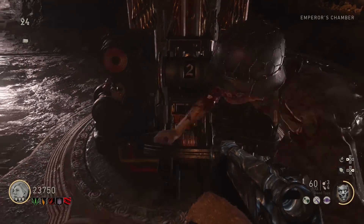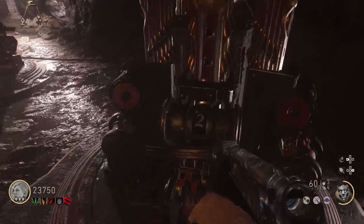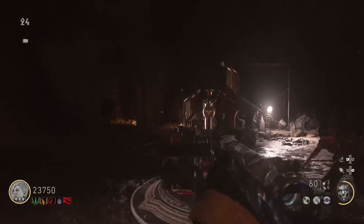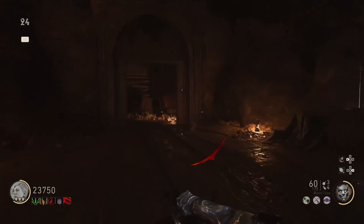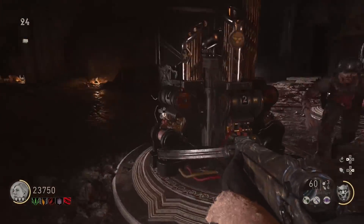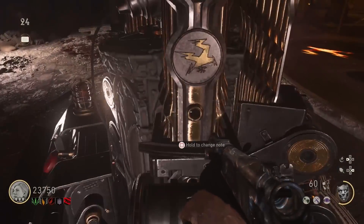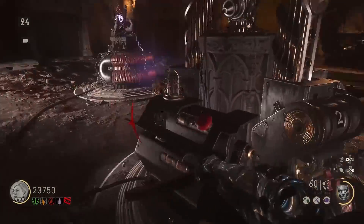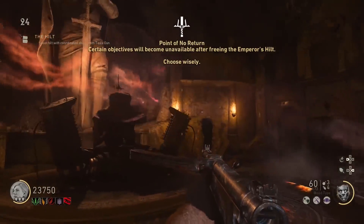There are two main things you need to know for this Easter Egg. Number one: by the very last step, the final step requires two different things. The first is that you have completed the entire casual Easter Egg up to the very last step. Number two: you have to upgrade every single one of the Tesla Guns. The very last step requires you to have both of those, so you cannot go into the hardcore mode boss fight without doing that.